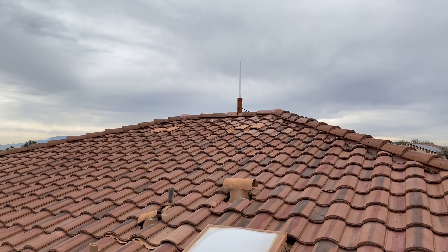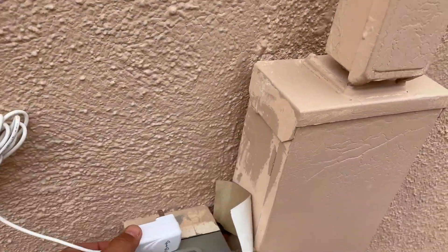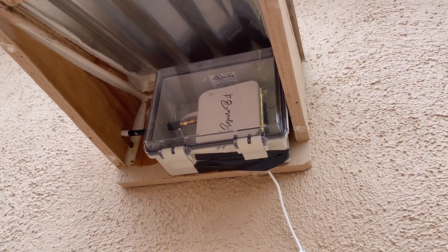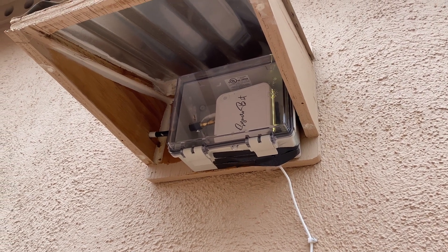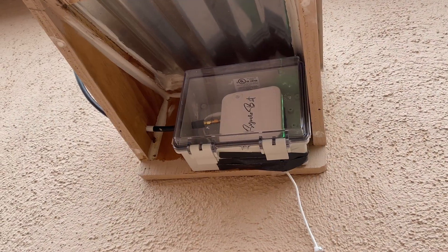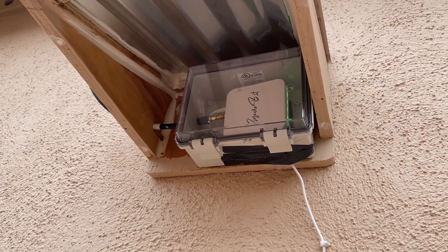The RAC 5.8 DBI antenna is now mounted on my roof. Now that the antenna is plugged back in, it's safe to plug in the Syncrobit. The Syncrobit was offline for about an hour while I made all these adjustments, so I'm assuming it's going to take a little bit of time to sync with the blockchain once again. After about 20 minutes, it's already synced to the blockchain and working normally, so having it down for about an hour didn't really impact the time required for it to come back online.